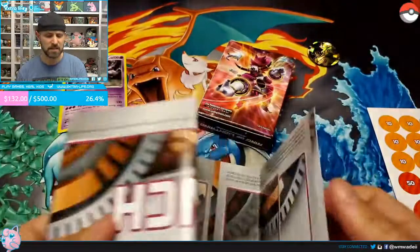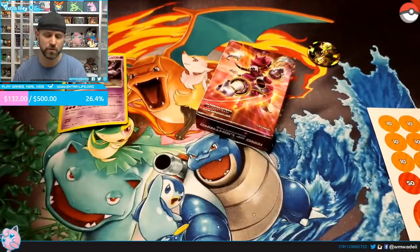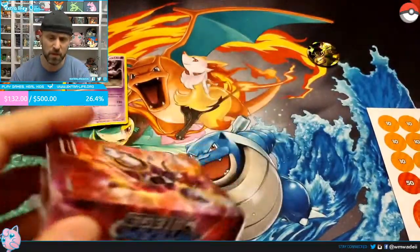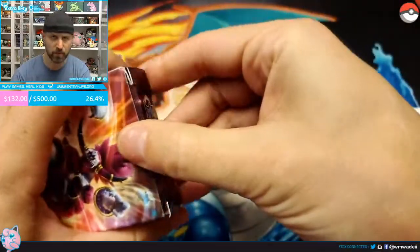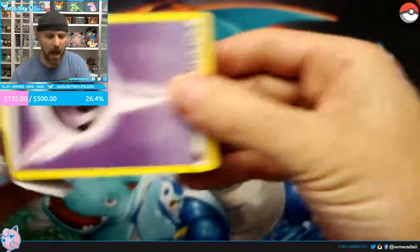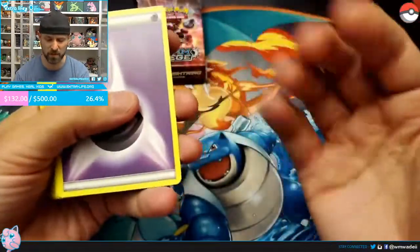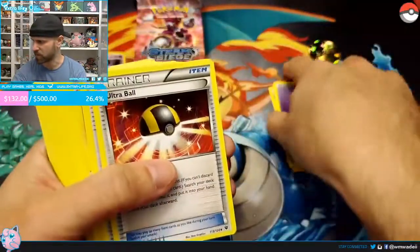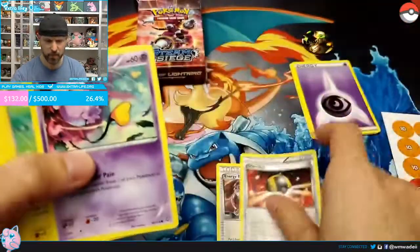I don't know when the new Zacian and Zamazenta theme decks come out whether they'll continue to do separate ones, or if the Grookey, Scorbunny, and Sobble — or the Rillaboom, Inteleon, and Cinderace — decks were individual just because those were individual Pokémon. Let's go ahead and get sorted through the cards so we can go over what comes in this deck.